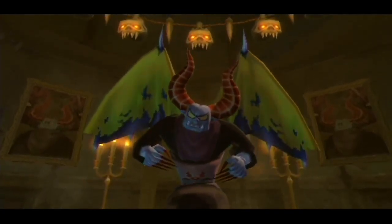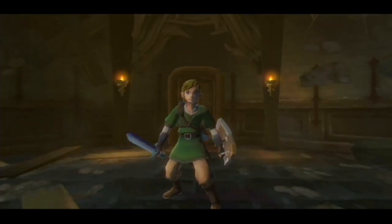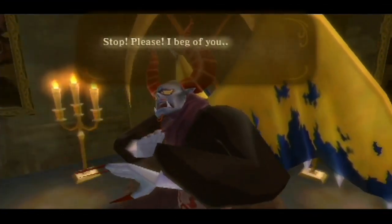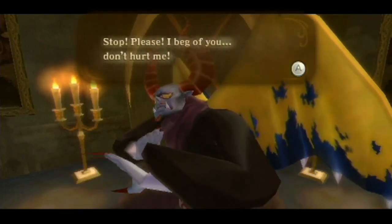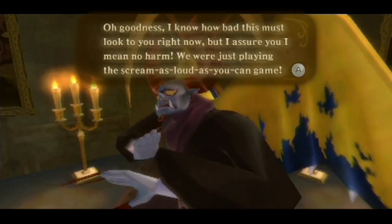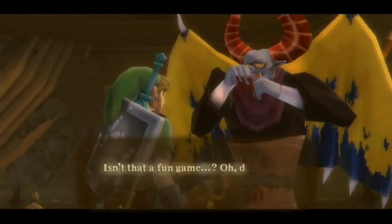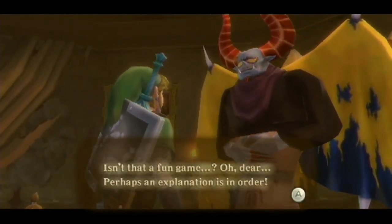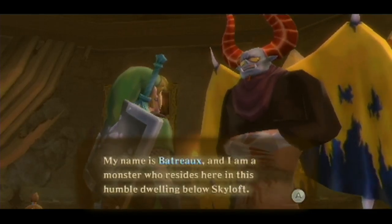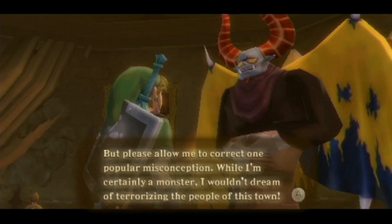I'd be pretty terrified if this was real life, but honestly Link is just sort of unfazed. Time to use some Skyward Strike! Don't hurt me! I know how bad this must look to you right now — we mean no harm. Just playing the 'scream as loud as you can' game, which I think is a pretty big red flag in a relationship. So this guy's name is Batreaux, and he'll basically initiate the major side quests in the game.